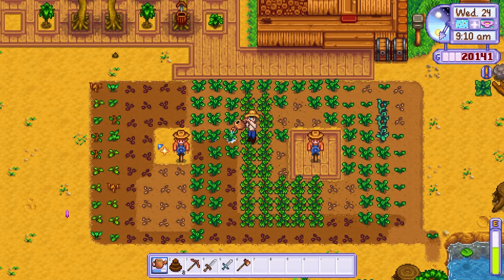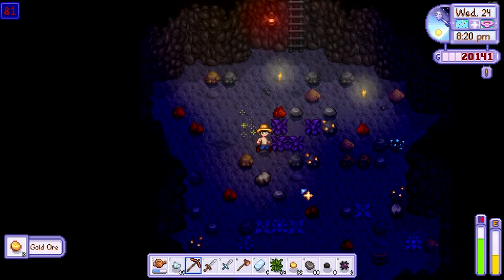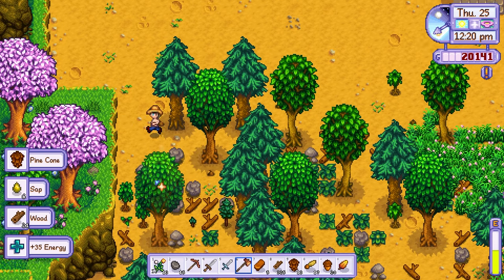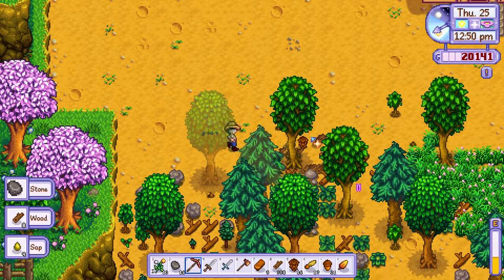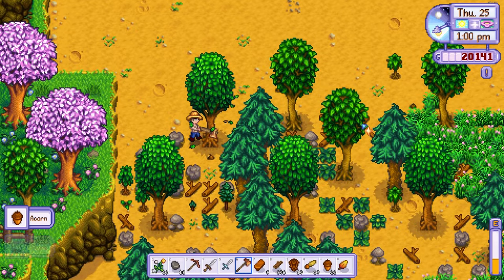On day 24, I planted all the parsnip seeds I bought and headed to the mine for another day of resource gathering. On day 25, I spent the entire day clearing out the farm to collect some more wood, as I knew I was going to request the cow shed as soon as the coop was finished.